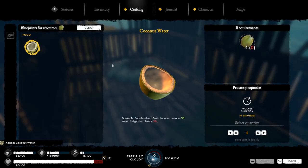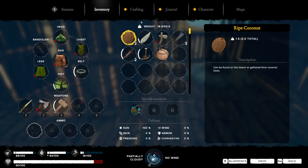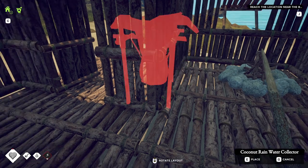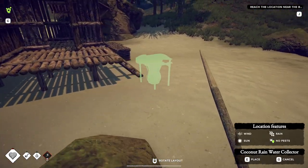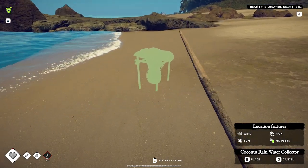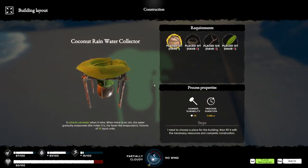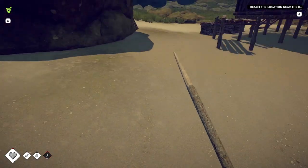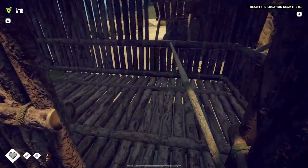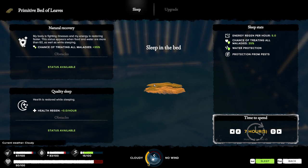I'm going to turn these into water and drink them. I'll place the water container down — over here seems like a pretty good spot. I can dump stuff in it. Right now I don't have what I need to complete the rainwater collector because I'm missing the wide leaves. But okay, I think we're looking good. Let's go ahead and sleep.